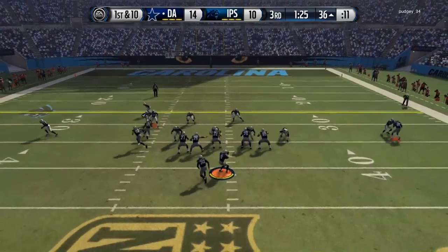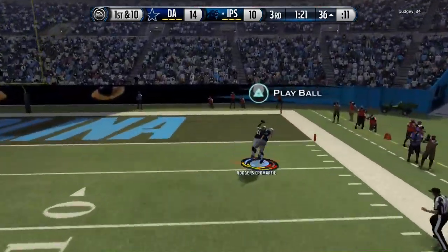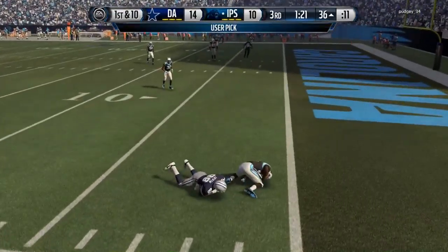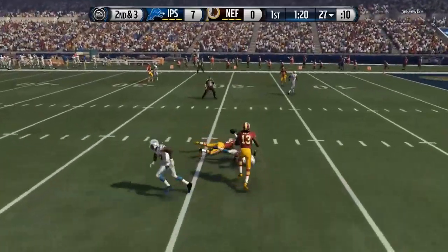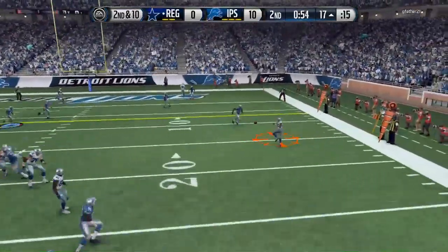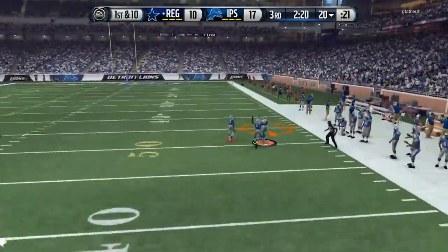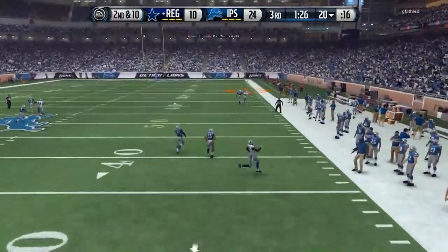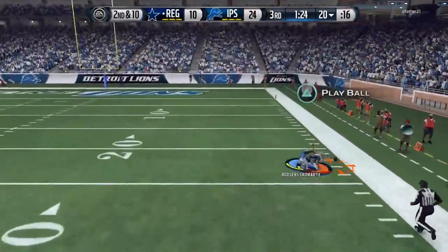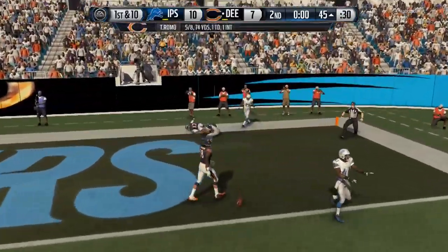Let's go over the pricing on this card across all platforms, which you can find on muthead.com. Xbox 360: 261k, Xbox One: 303k, PlayStation 3: 325k, and PlayStation 4: 316k. Muthead.com ranks this DRC card as 94 overall man coverage, 97 overall jump ball cornerback, 88 hands, 82 physical, 92 zone, 95 range, and 84 run support.